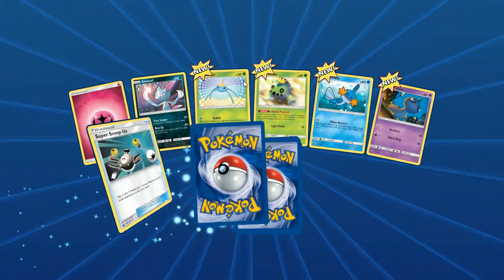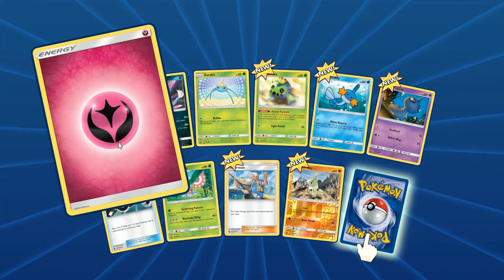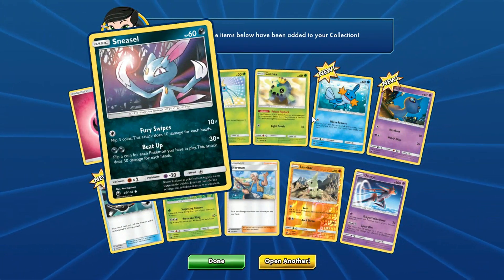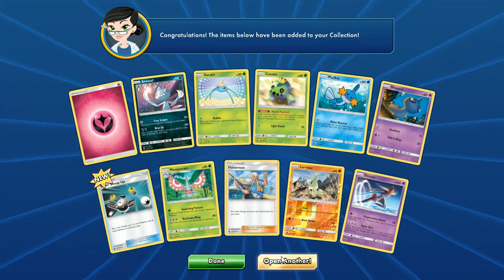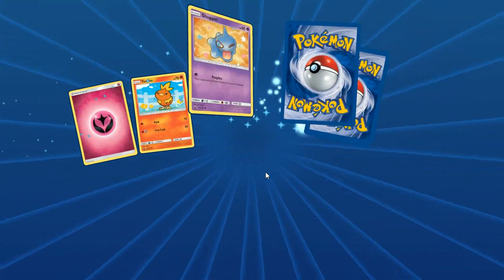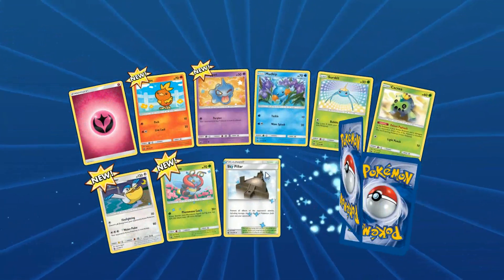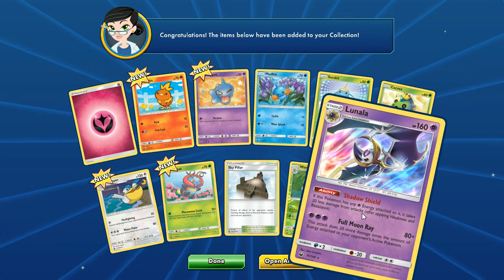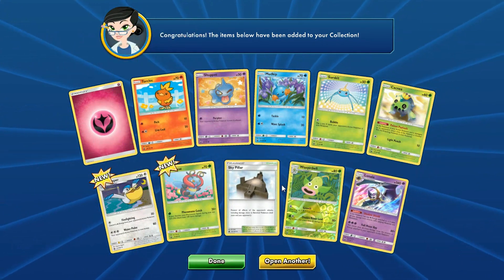Last time we got things like a Blaziken GX, a Hustle Belt Secret Rare. Nothing in this pack. There's a Full Art Blaziken GX, and a Rayquaza GX, a Stack Attacker GX. We just got a lot. Full Art — I forget what it's called.